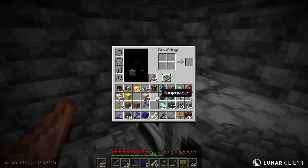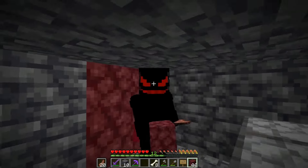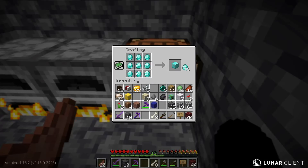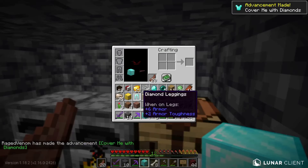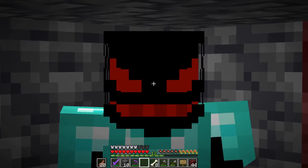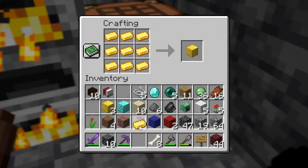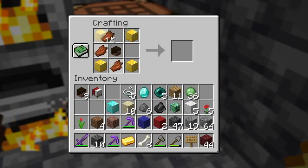I forgot coal - how stupid am I! While the iron and gold are smelting, since we have a lot of diamonds let me make a chest plate and diamond leggings. Now we have 16 spare diamonds. For the next custom head we need four blocks of iron or four blocks of gold - let's use four blocks of gold. One player head in the middle, four gold blocks, and rotten flesh in the remaining corners - knowledge book - we get a Zombified Piglin Head.